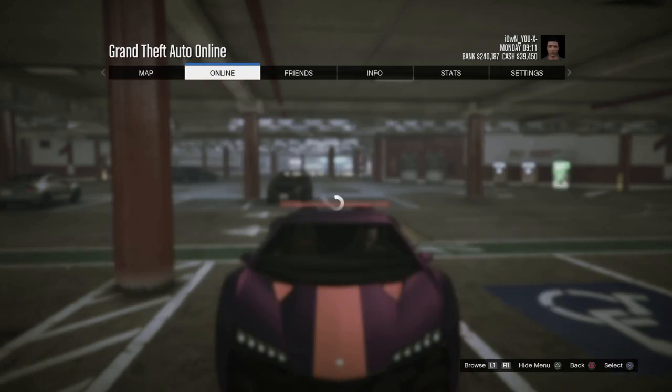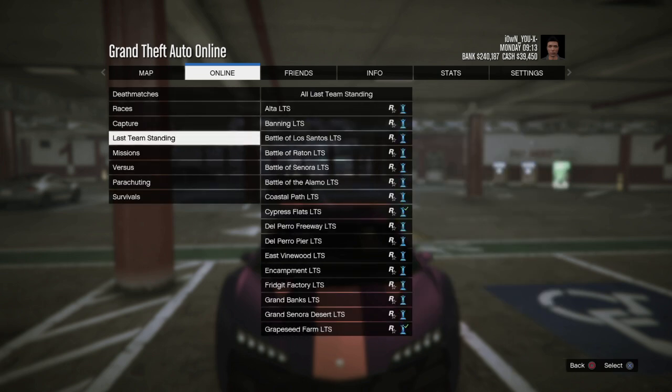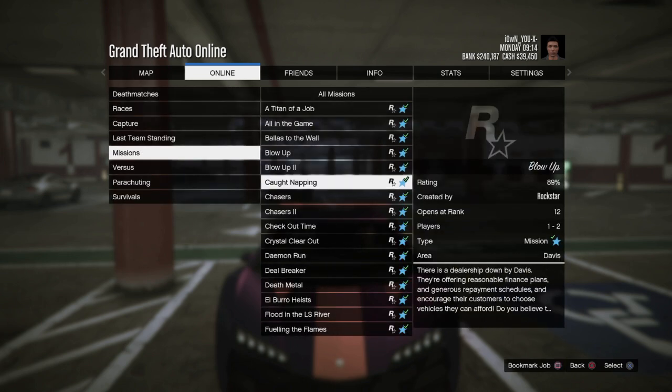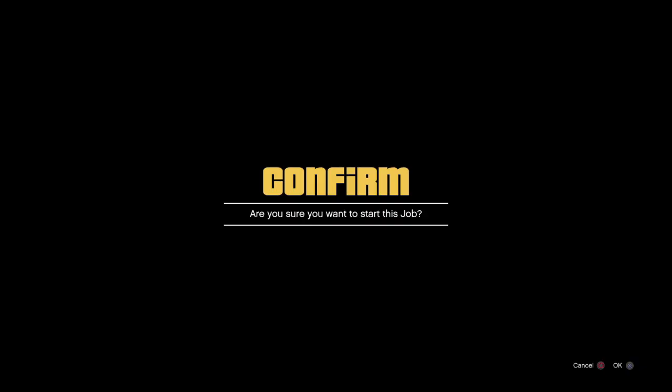Yo guys, welcome back to my channel. A lot of people say this glitch is patched, but it still works. Go to missions, scroll all the way down to Out of Court Settlement and just start it up.